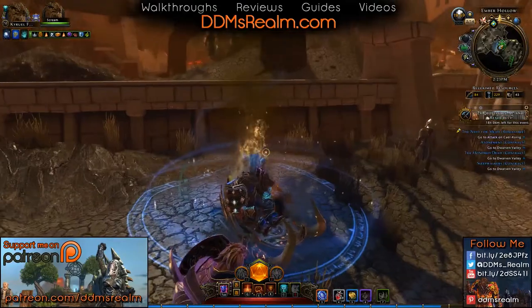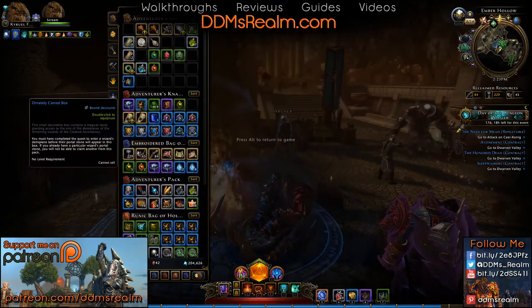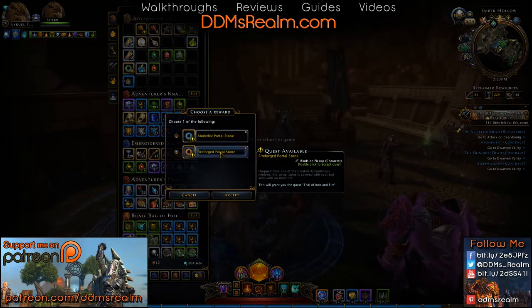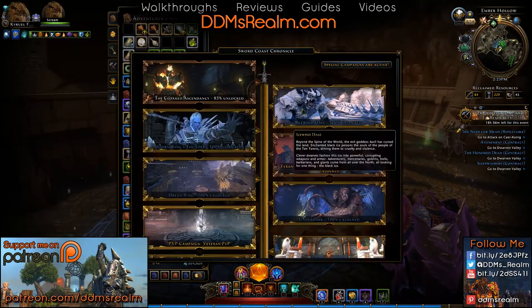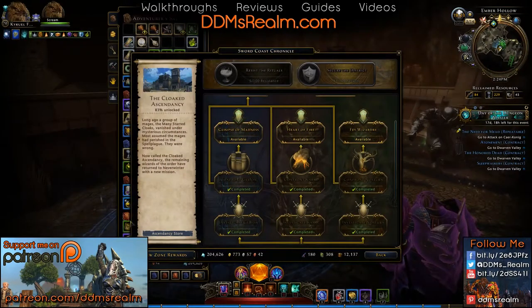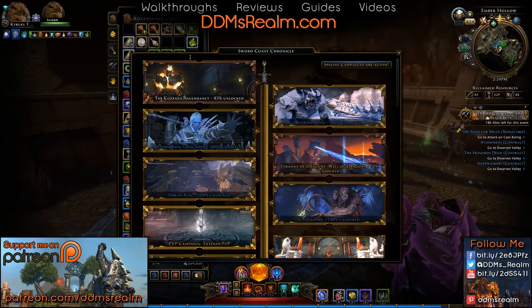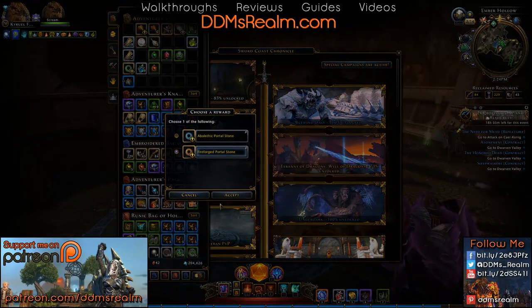We're going to open up the ornately carved lockbox and grab the fireforge portal stone to run through this one. If you've unlocked these sections, you can pick them to unlock the dungeons themselves. If you confront Garyon that's the plague fire area; Cabal — the one we're doing today — will let you get Cabal stones; and Mistura lets you do the fey area. We're going to go ahead and do the fire area, open it up, and get the fireforged portal stone added to our inventory.